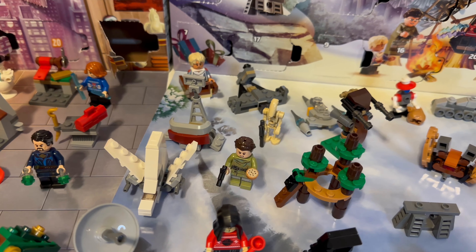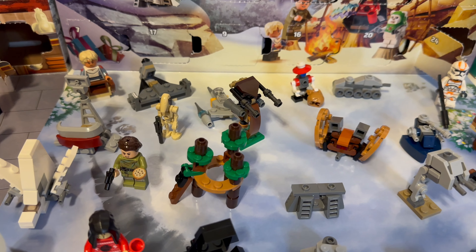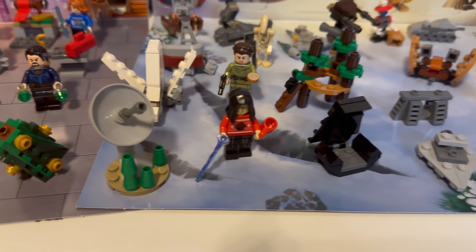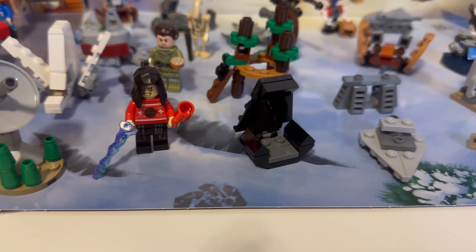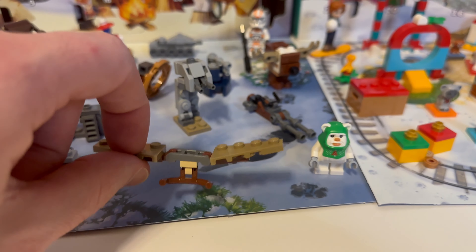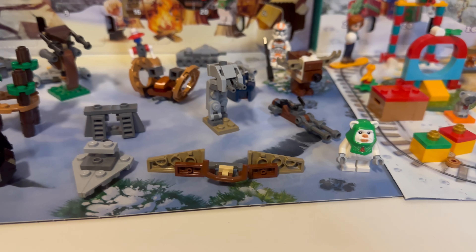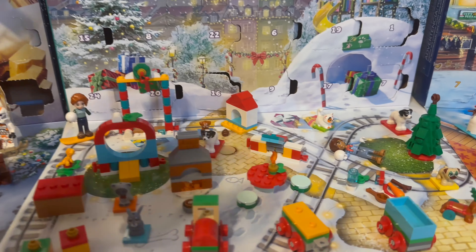Then you get a micro build, Leia, and an Ewok Village in micro scale — a set I really hope to get someday. Then another micro build, a speeder bike micro build which is awesome, a micro build of a satellite, and Darth Sidious with a Christmas sweater, which is awesome. Then Darth Sidious's throne, an Ewok glider thing, and the reason I got the set — a Christmas Ewok! I love Ewoks, and I love the Leia. Alright, now off to the Friends calendar.